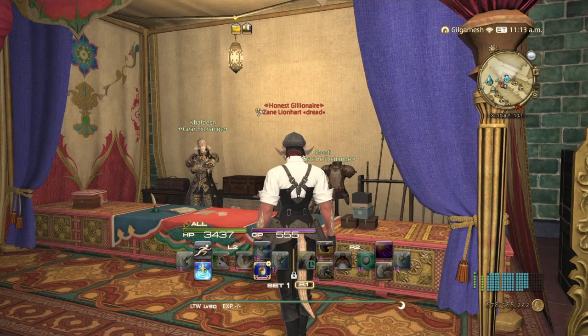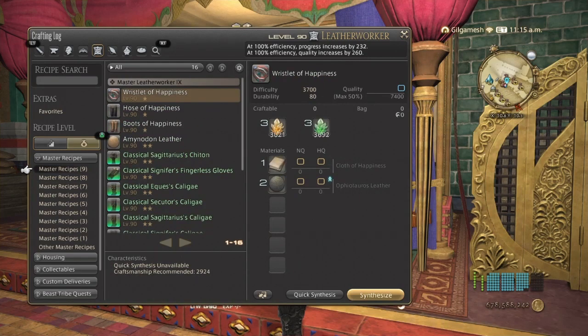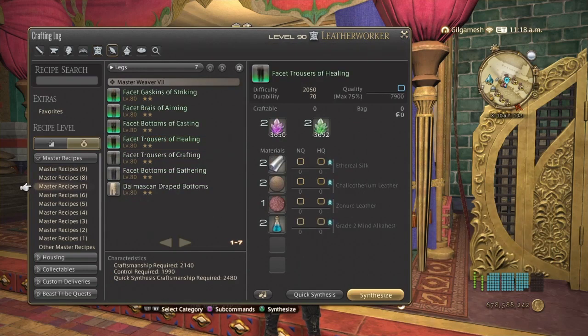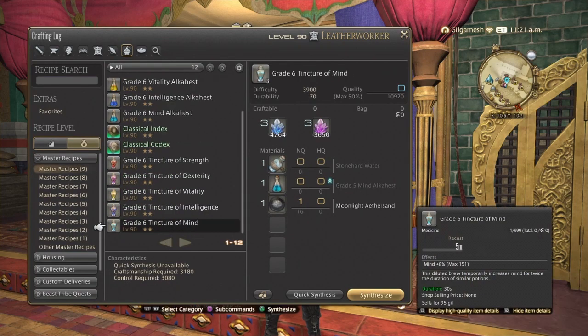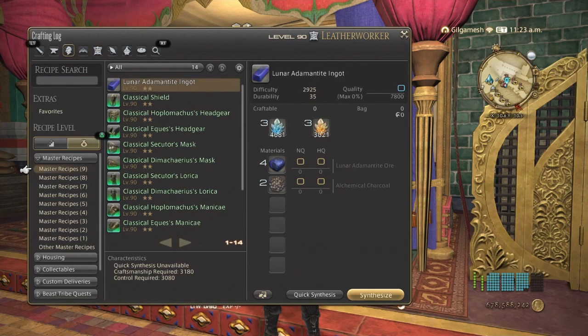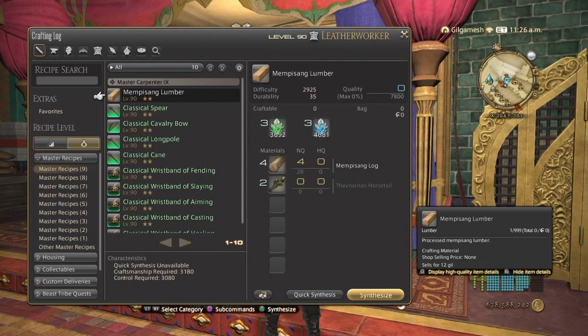In order to make those tombstone materials, you are going to be wanting the gatherable items as well, such as rime dolomite, golden cocoons, the double-edged herb, and I also recommend stone hard water just in case. You also want the rhodium sand, lunar adamantite, and these logs right here.